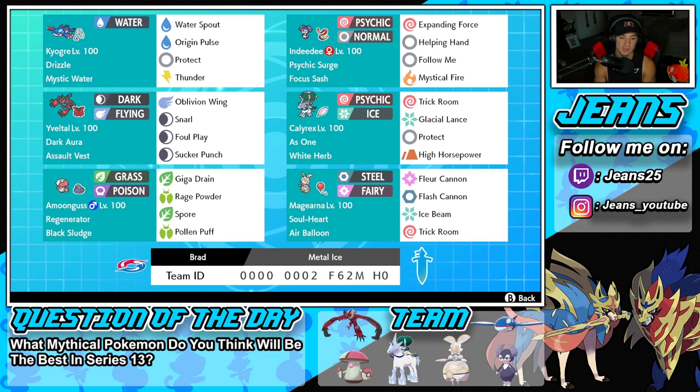Right next to Yveltal is Calyrex. Calyrex is going to thrive in Trick Room just like Magearna. It has the Ashen ability and White Herb as its item, with moves Trick Room, Glacial Lance, Protect, and High Horsepower.